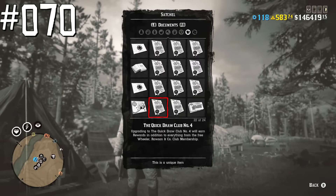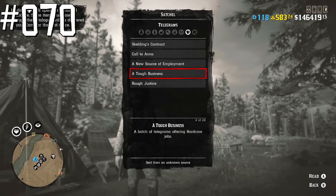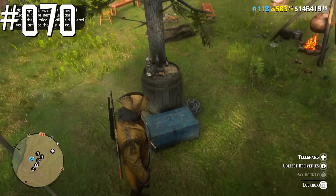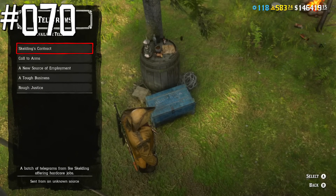There are three different ways to start a telegram mission: by reading a telegram in your inventory, by opening the left menu and choosing telegrams there, or via the mailbox in a player's camp. And still many players don't even know that telegram missions exist.